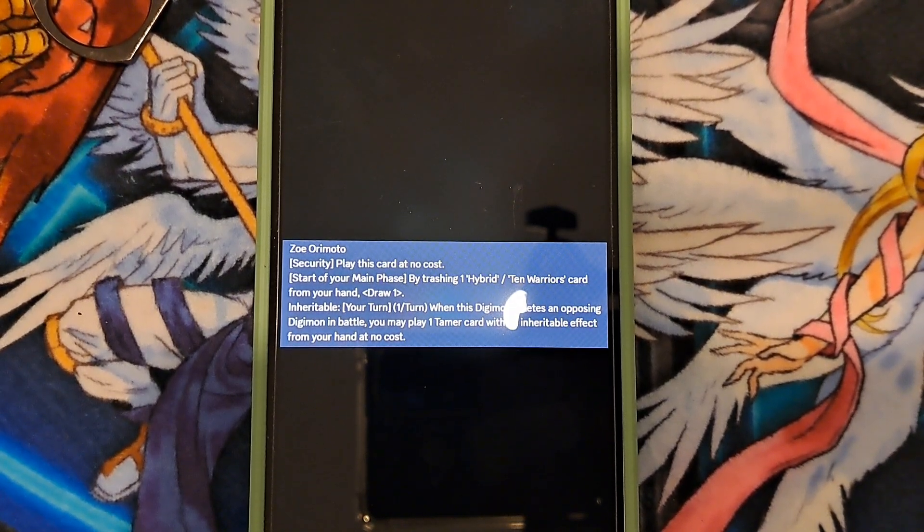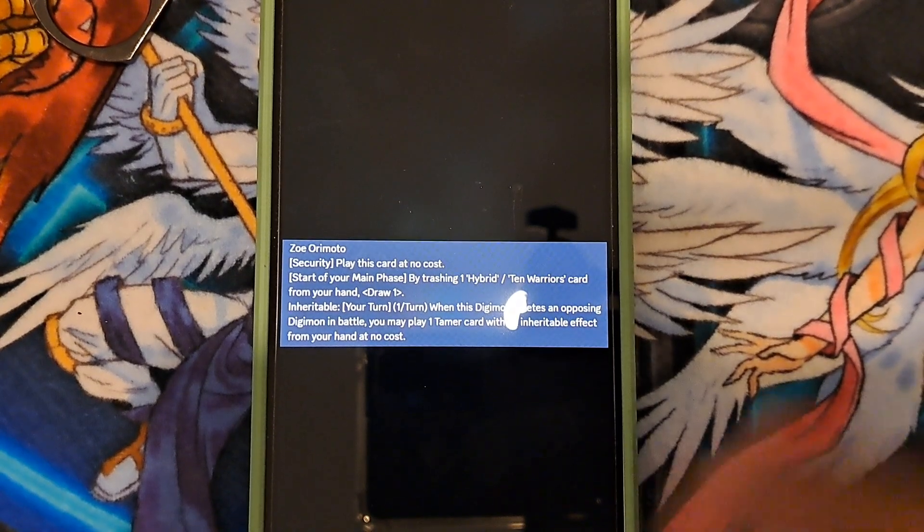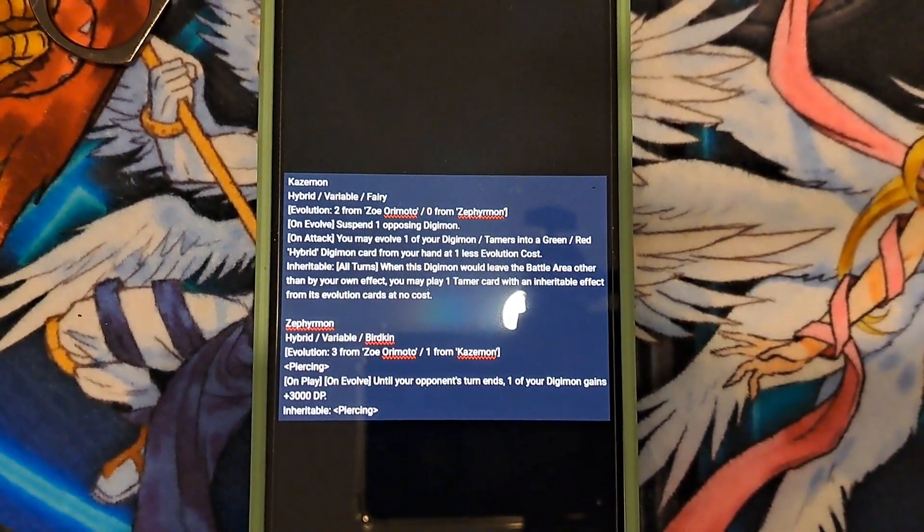Play this card with no cost. At the start of your turn, during your main phase, start your main phase by trashing one hybrid or two warriors card from your hand — draw one card. Inheritable: during your turn, once a turn, when this Digimon deletes an opponent's Digimon by battle, you may play one tamer card with an inheritable effect from your hand without paying the memory cost. This is basically just to speed up putting a lot of your hybrids onto the board, while in her main setup, by discarding hybrid or two warriors cards from your hand to the trash, you're able to draw a card.